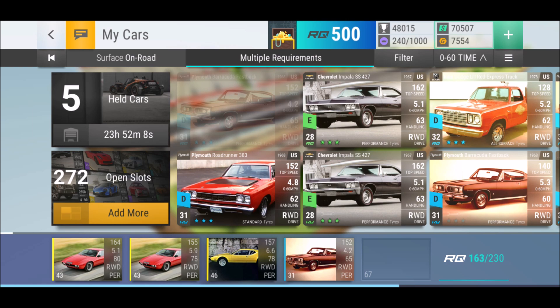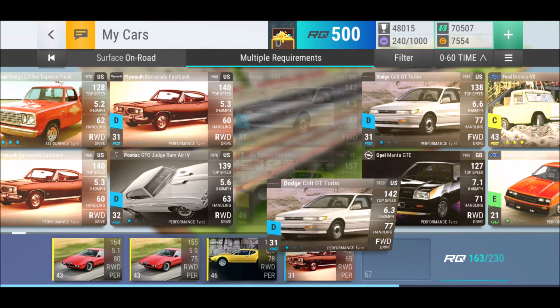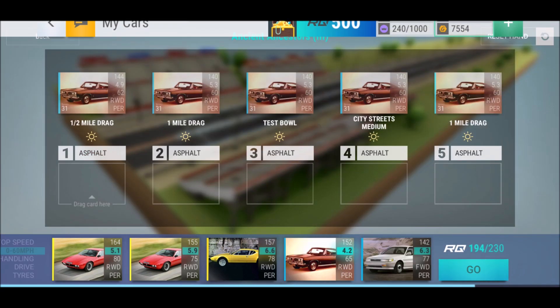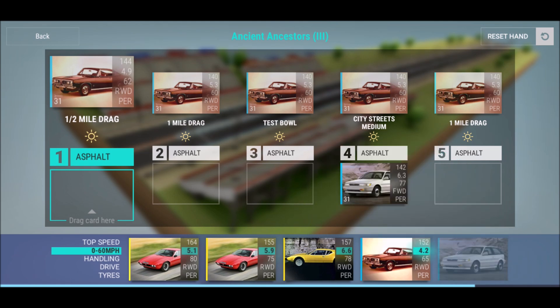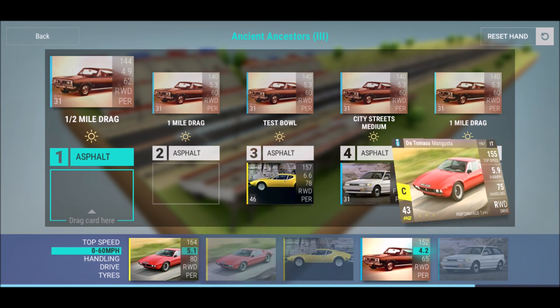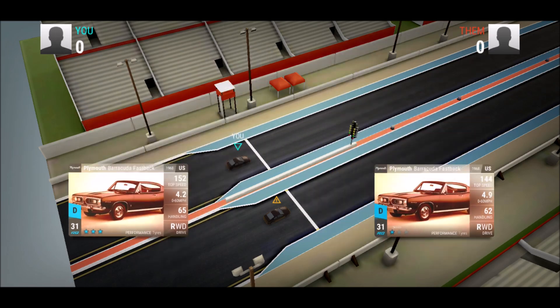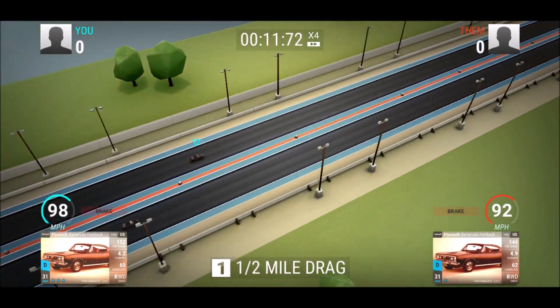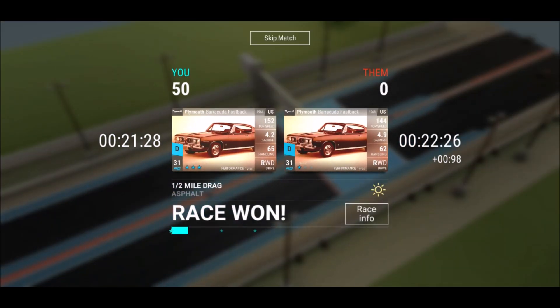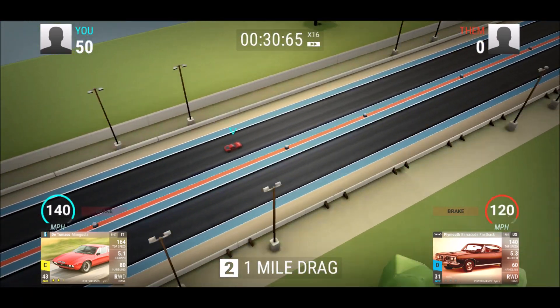We want city streets. What about the Dodge? Like I said, still didn't finish — should work on this a little bit. I hope that works. That's the only thing I'm afraid of — city streets medium. The other ride is a little bit faster than mine. I got the 77 handling. On city streets small I'd be more afraid, but medium has a couple more turns — that could actually work. The Barracuda is not too bad after all. 31 RQ — that's a nice neat amount of RQ points.